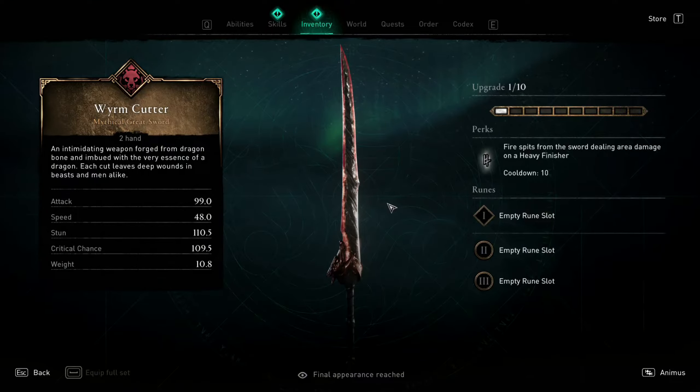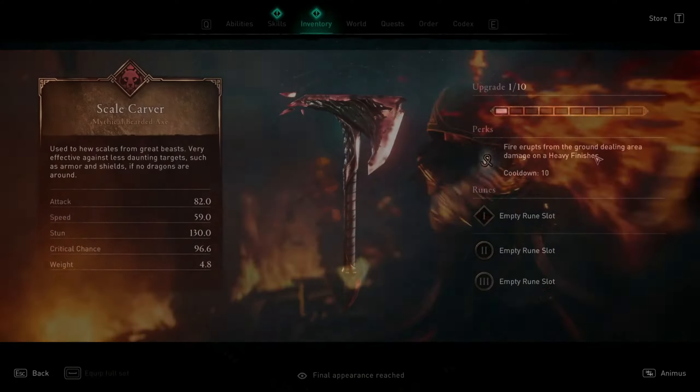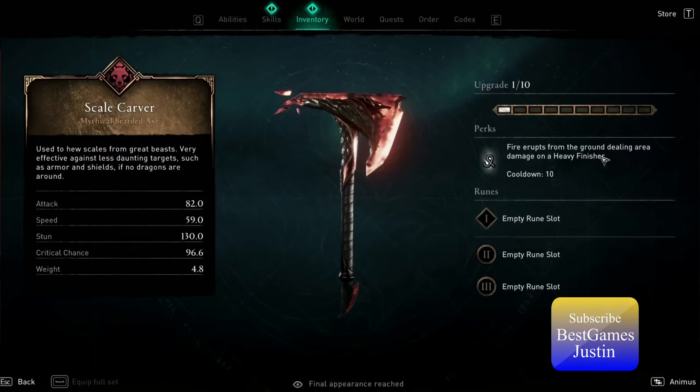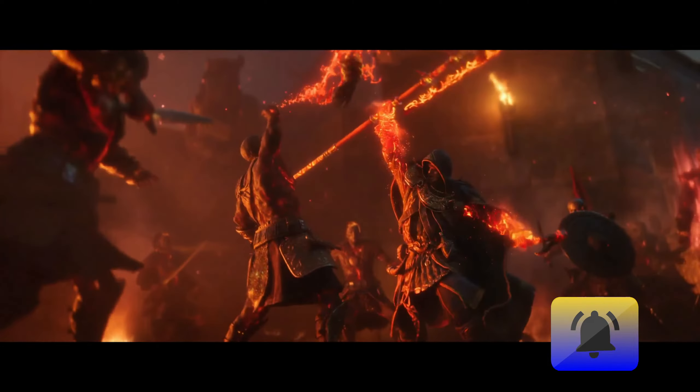When it comes to weapons we have the Worm Cutter, a sword whose perk spits fire from the blade dealing area damage over quite a large area — a solid perk. Another mythical weapon in this pack is the Scale Carver, which has a back made of detached pieces and a perk where fire erupts from the ground on a heavy finisher.